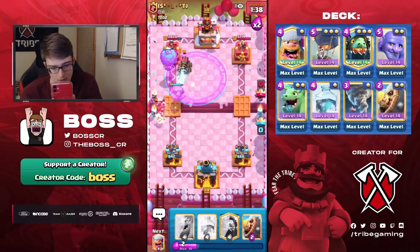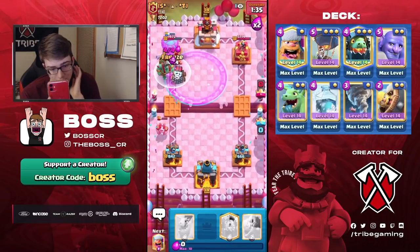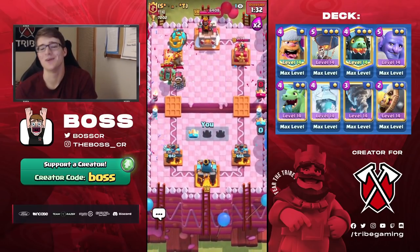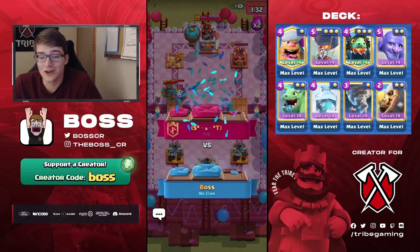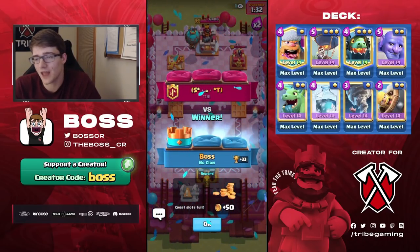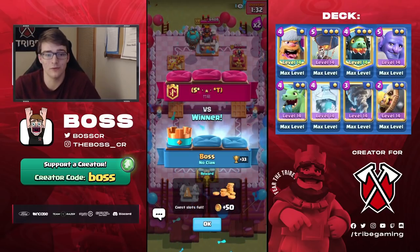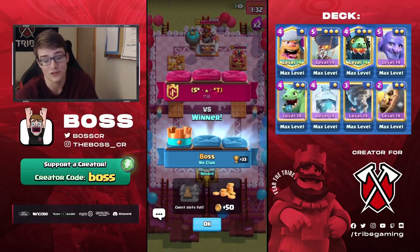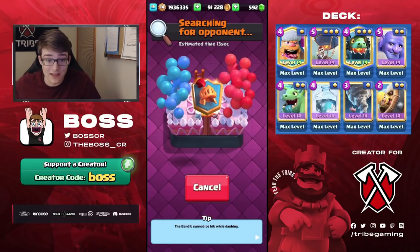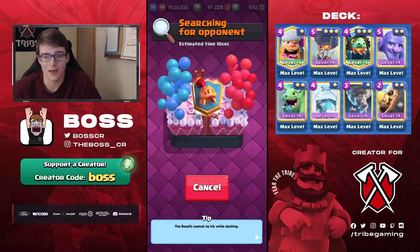I'm just going to ignore the Dark Prince entirely and try to get a nice counter push going — definitely going for a Balloon. He's going to Mega Minion, so maybe Tornado that away, then Freeze if we get it. Let's go — yes! Both towers under 900 HP but we got the job done. The Freeze can come in clutch when you least expect it — that's the amazing thing about Lumber Loon Freeze.